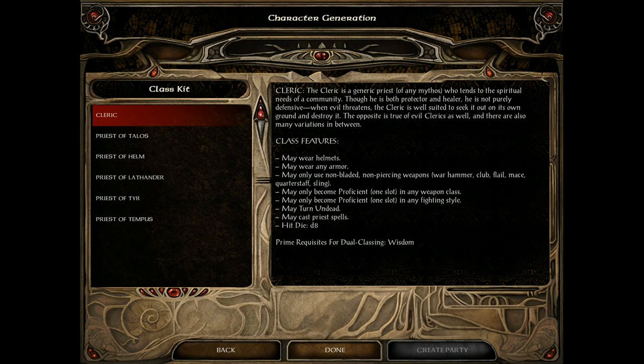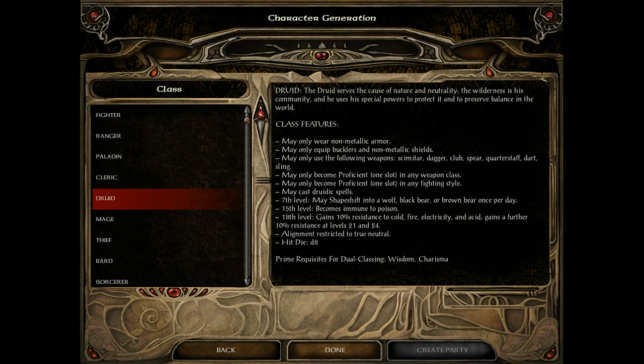Clerics are holy casters. They can cast spells to heal, attack undead, and buff characters. They can also turn undead — making them run in fear or destroying them. They can only use blunt weapons, but can use any armor. Specialization depends on which path you want: direct damage, buffs, and even more.